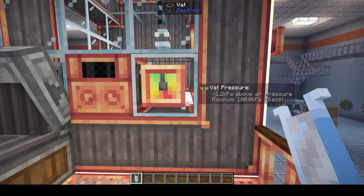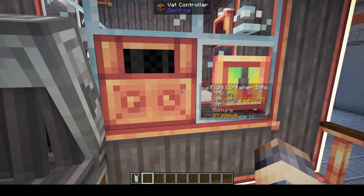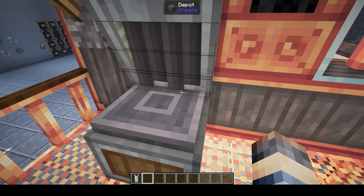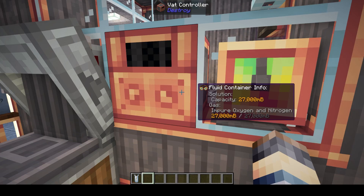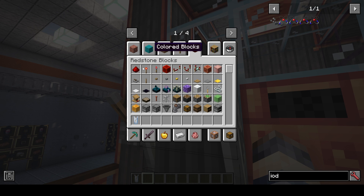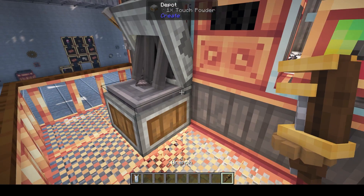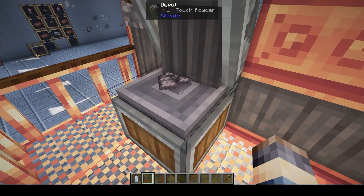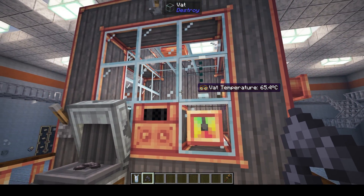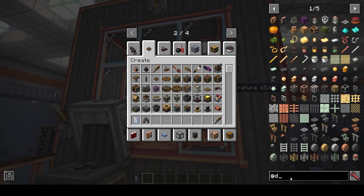If we look here, I've got ammonia. My pressure is raising because I've closed the vent. If I take and add some iodine in here, it's going to take that ammonia and use it to create a mixture. We're actually going to get out touch powder, which is ammonia plus iodine. We can use this to create other mixtures — sometimes it requires solids. Let's go into JEI and look up more.